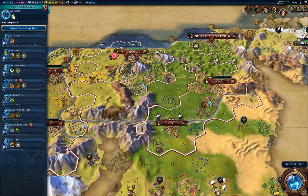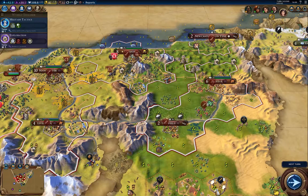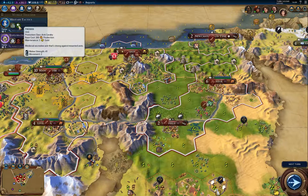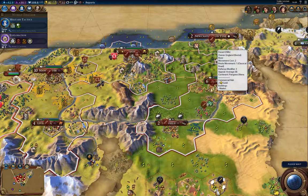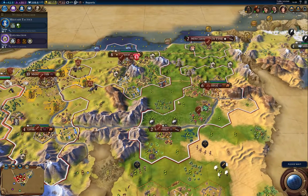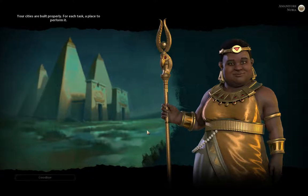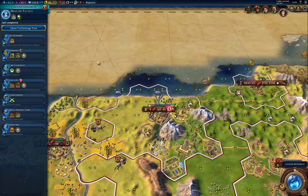I'm going to grab military tactics for the pikeman. I might not build any, but I'm going to grab that tech anyway. I think I'm going to have to start getting out some builders to improve things here. Apparently my cities are built properly now — you may recall last time they weren't, probably because I didn't have enough districts out.